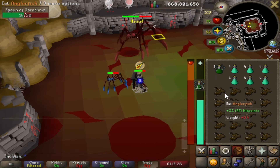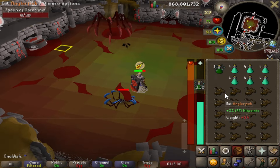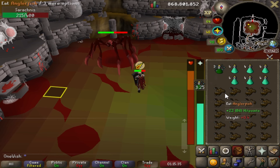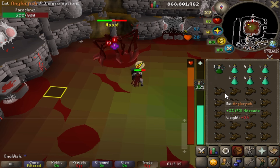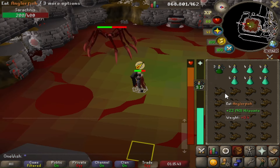The blood amulet of fury has a 20% chance to heal you for 30% of the damage dealt — this will keep you alive during the fight. A blood shard is around 8 million GP and comes with 10,000 charges, so that's just over 800 GP every time it heals you. According to the wiki, the average Sarachnis loot is worth 31k, so you should be able to break even or make a small profit.